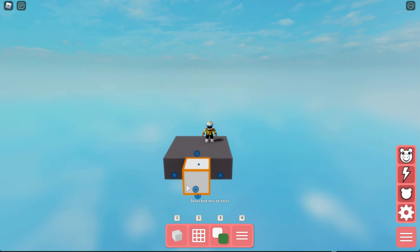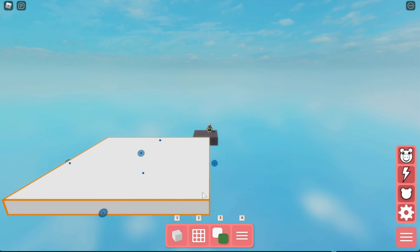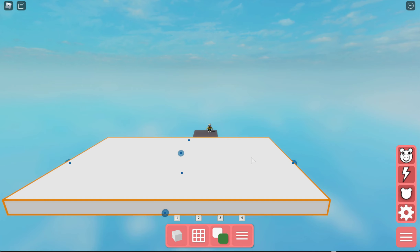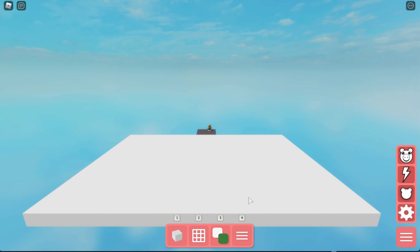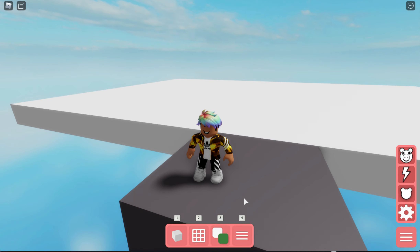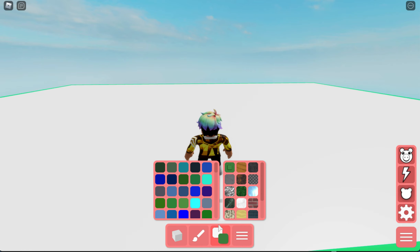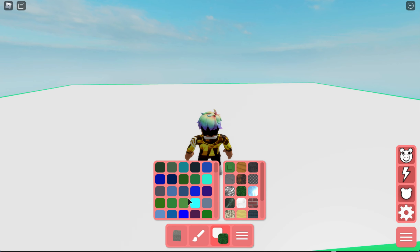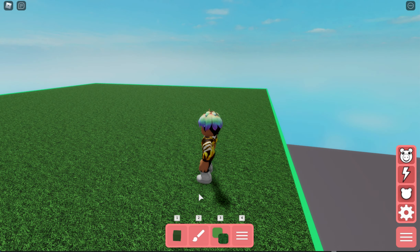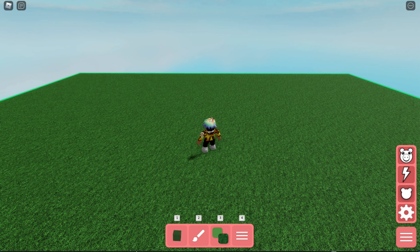First up is the new resize tool. If you click it, you can drag a block out to make it super big — you can make it tall too. You can make it humongous. Then hit it to stop resizing. You can also change the color using the paint tool, for example making it grass-colored. It's basically a big resizable block.